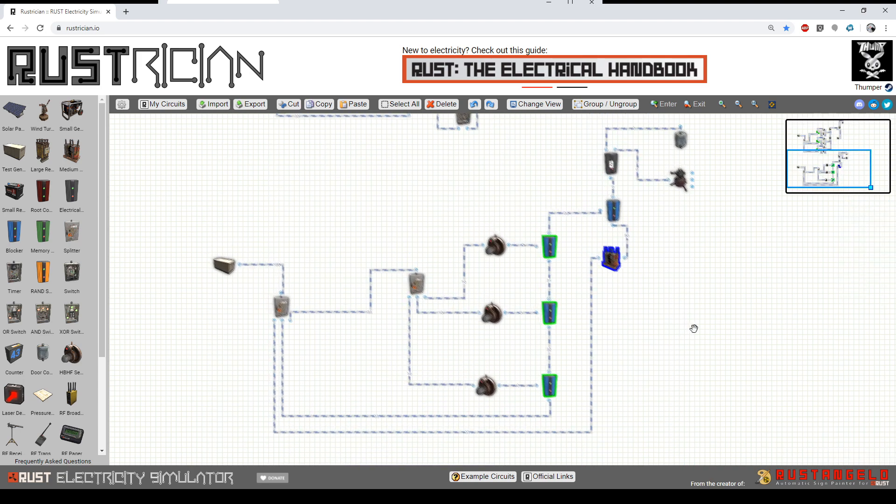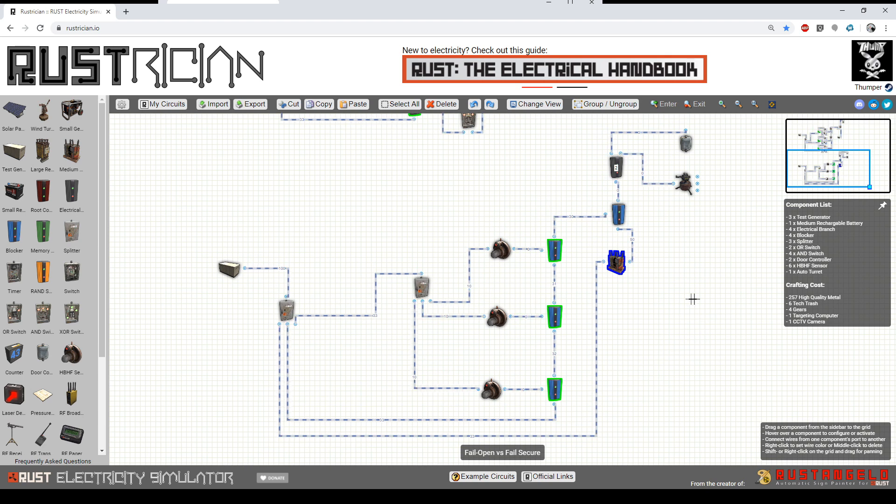Now if we go to the fail open circuit — and the reason why Clan D refers to this as a double blocker circuit is because you're using a blocker to block the main power into the outcome that you want to occur, and then you're using a chain of blockers to actually stop that, so that power isn't on until you turn off this chain. It's simpler, because since you can use the single unit of power out of the HBHF to activate the blocker, activating any one of these HBHFs breaks this circuit, which means the main blocker is no longer blocked, and your power now goes through.